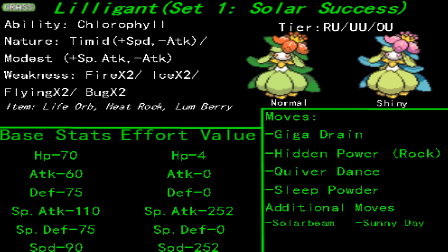Strategic-wise, I would recommend keeping Sleep Powder, because that's a great way to set up on your foes. Every time you successfully shake your rump under the sun via Quiver Dance, you'll get a one-stage boost in speed, special attack, and special defense — which is very handy, especially when coming against fire types, to stave off the one-hit KO.